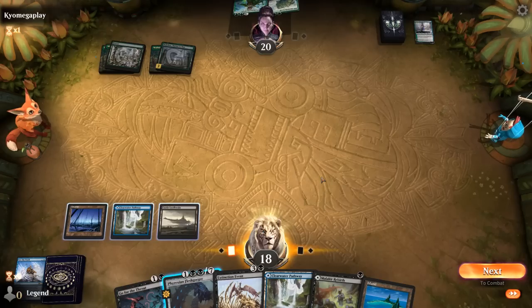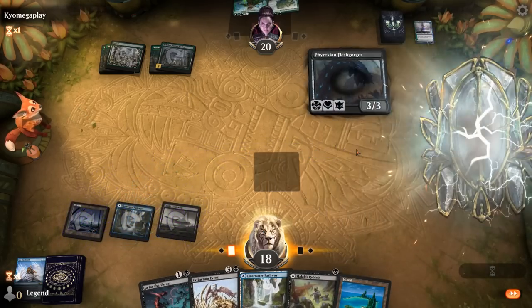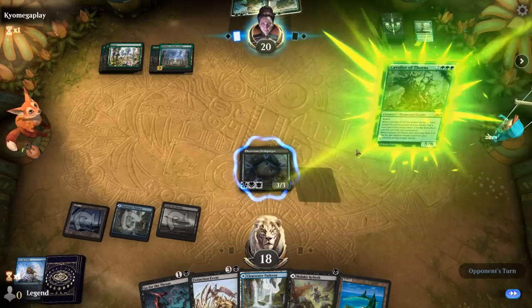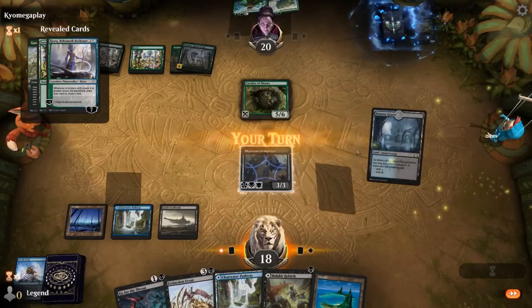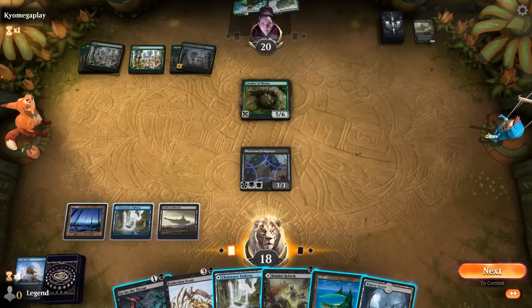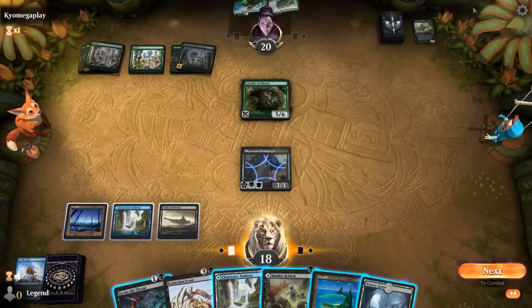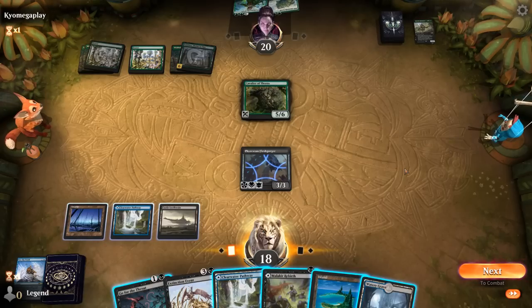Next turn our opponent will be able to play Nissa already. Extinction Event on Even at least deals with the Forest if they animate it, and so does Go for the Throat, so they may not even turn a land into a creature. Menace means we can attack past the Troll at least. Opponent goes for a Cavalier — that's more effective. Finds a Forest. So what do we want to do? Can hit for three, gain three. We could stay back, chump with Malachy's Rebirth to get a 7/5. But the opponent's still going to be able to go over the top with Nissa and Nykthos — Karn has something to maybe get back once they produce a lot of mana. So we really want to exile the Cavalier when given the chance.